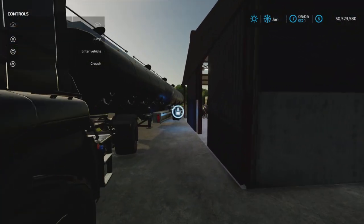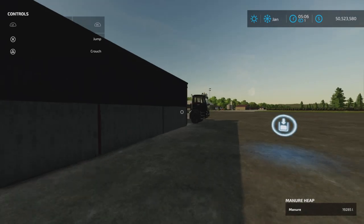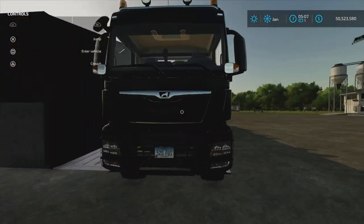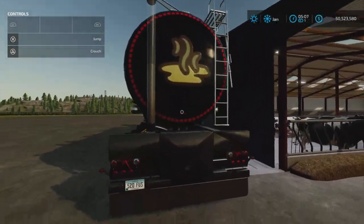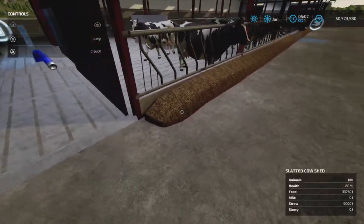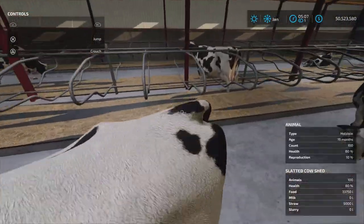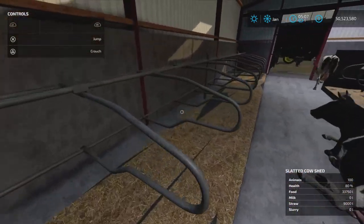I do like having the milk trigger on the opposite end from the slurry — it's just nice when they're separate so you don't get them mixed up. As you can see, the food appears here when full and the straw appears over here on the other side.